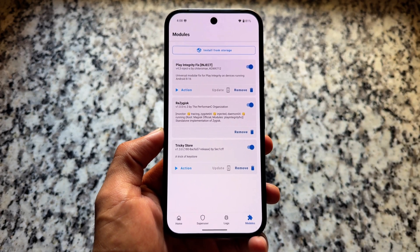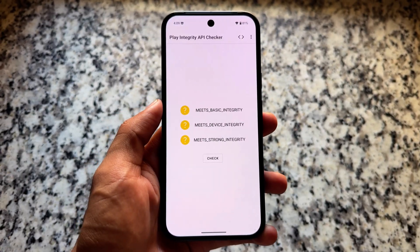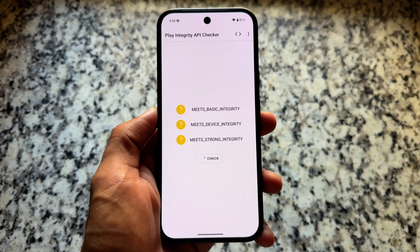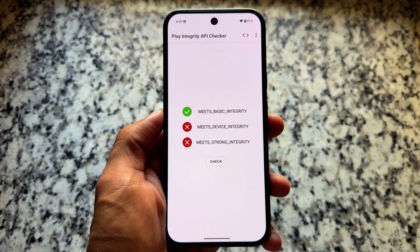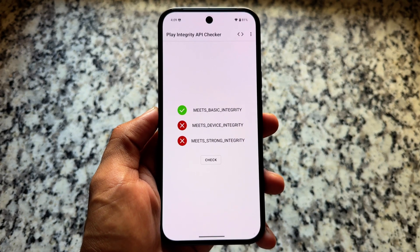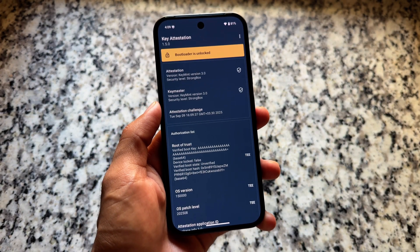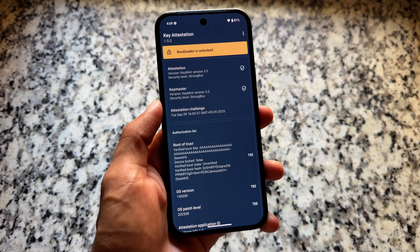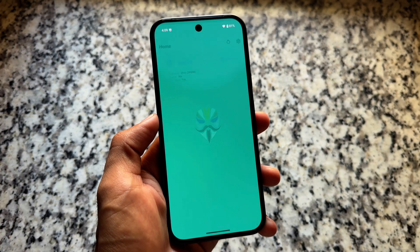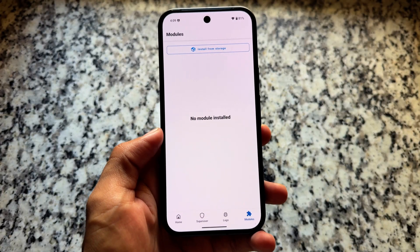There are some other fixes too. If something is already working for you and you are having no issues, you should not try anything I'm doing here. But if you are having issues, follow this guide. By default, after removing all modules, you might be getting meets basic integrity, no device, no strong, and also the bootloader is unlocked. I'm using LineageOS custom ROM based on the latest Android 15, but it should work with Android 16 also.